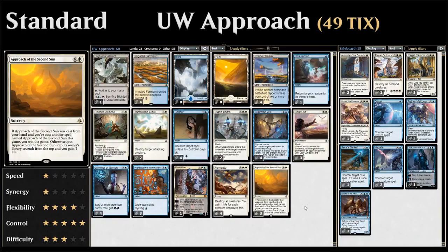Hello and welcome to another episode of Friendly Friday, a weekly series where we take a look at a budget standard or modern deck. This week we're taking a look at Blue-White Approach in standard, which is essentially a blue-white control deck using Approach of the Second Sun as its main win condition.